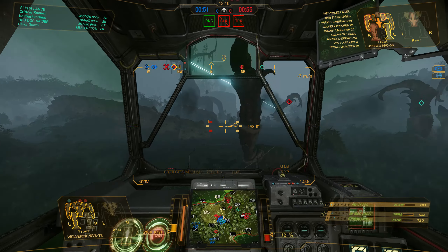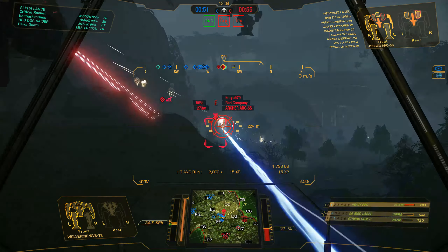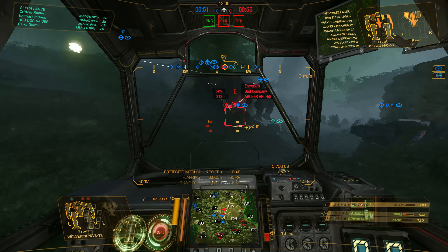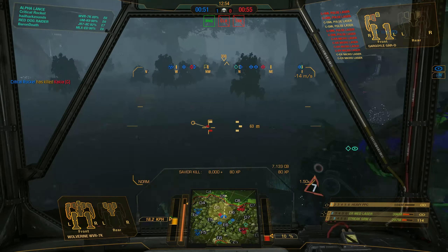Anyway, I do like this build because it is just a streamlined Wolverine. The Wolverine 9M is a nice, straightforward, simple build — Streak 6 keeps those piranhas off your tail, and you've got a laser that's, well, to be honest in this game, the single laser is kind of perfunctory.